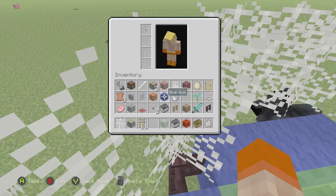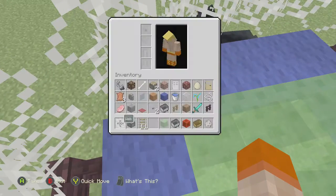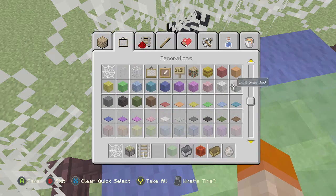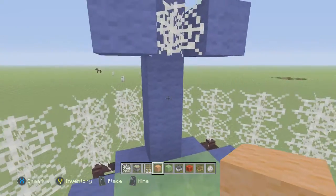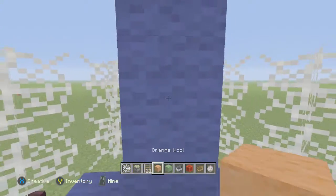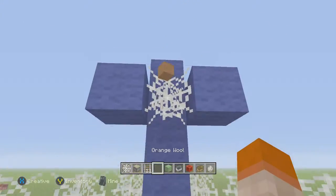So the basketball is orange wool. I'm playing with wool, but it has to be orange wool. And then you can, like, make it from right here. You can just throw it like that.